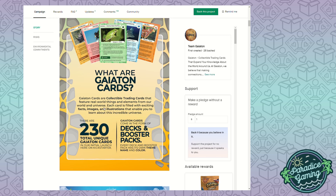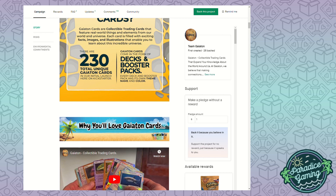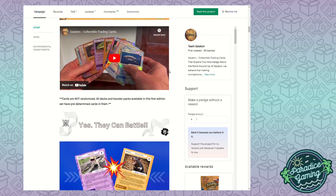What are Gaitan cards? They are collectible trading cards that feature real things and elements from our world and universe. Each card is filled with exciting facts, images, and illustrations that enable you to learn about the incredible universe. There are 230 total unique Gaitan cards in the initial launch here on Kickstarter. Gaitan cards come in the form of decks and booster packs, and every deck and booster pack has its own theme, name, and color. Cards are not randomized - all decks and booster packs available in the first edition set have predetermined cards in them. You can take a peek at this great white shark card and see the holo foil.